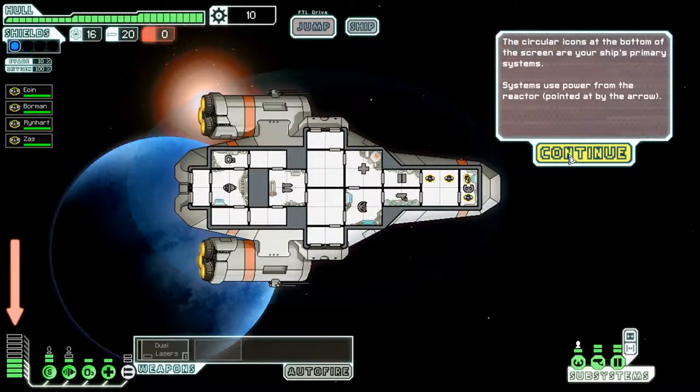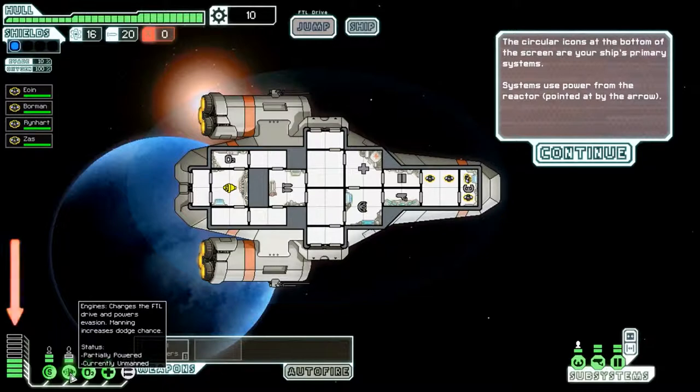The circle icons at the bottom of the screen are your ship's primary systems. Oh, it highlights to show where each one is — my oxygen system. Systems use power from the reactor. So since we've got one in each of these, this one is two bars so it'll take two power. This is only one. So if we charge the FTL drive...